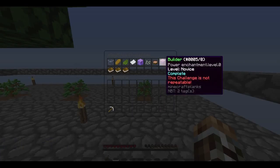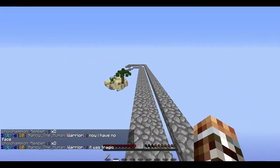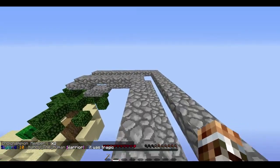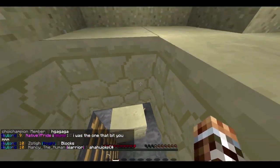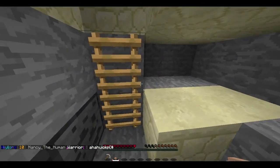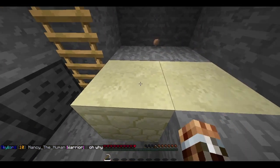What is this — power enchantment level zero? Oh my god, I've found the secret room. Come here. I found the panic room. There's a mushroom in here. I don't understand — I didn't know this was a thing.